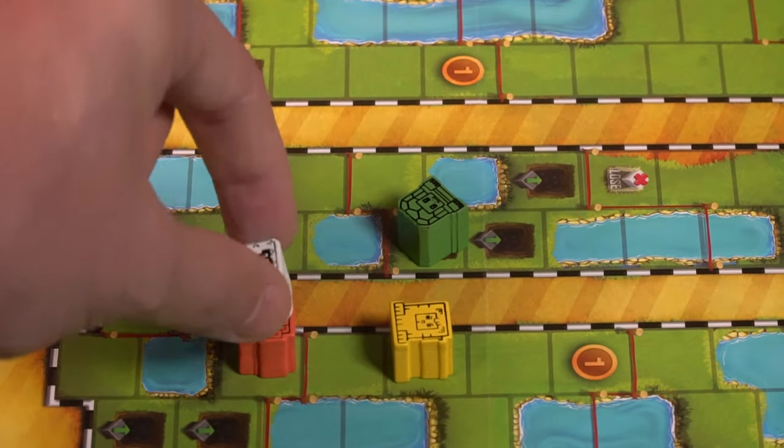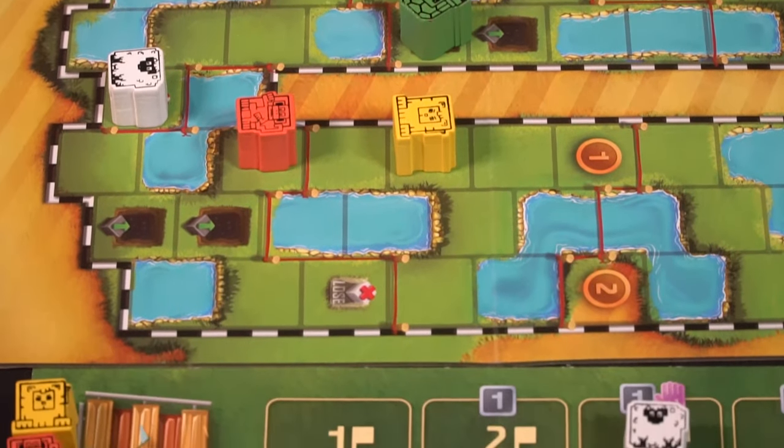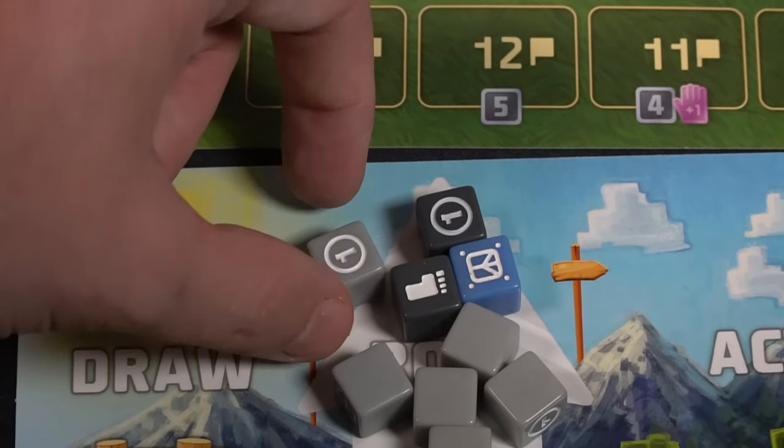The player who gets to the end of the finish line after completing these rounds over and over is the winner. The game ramps up to a certain point and players start moving a lot quicker and getting a lot more dice. The dice have a ton of different abilities that interact with each other — that's the basic idea for Cubitos. Foul Play has some interesting new additions, which I'll explain in my review.